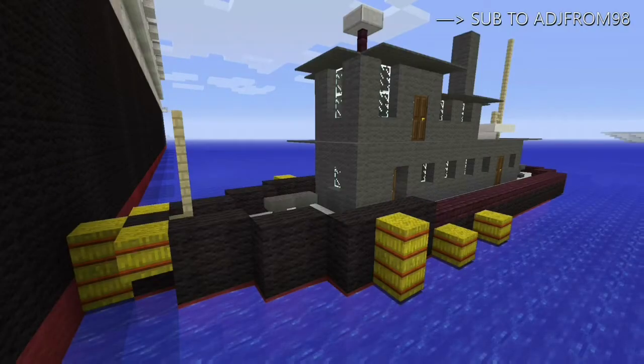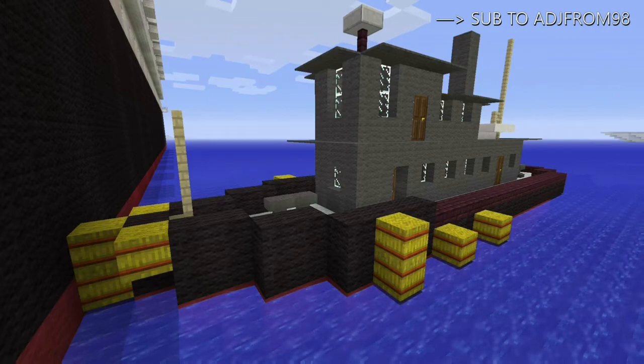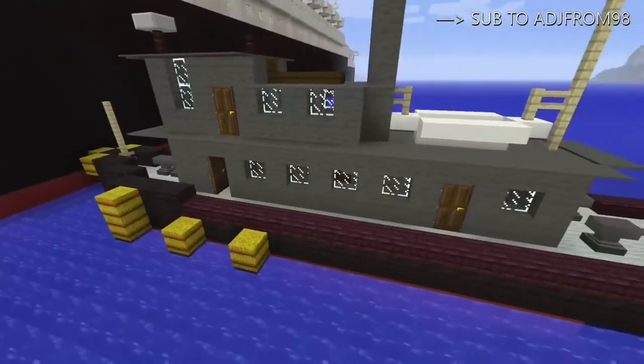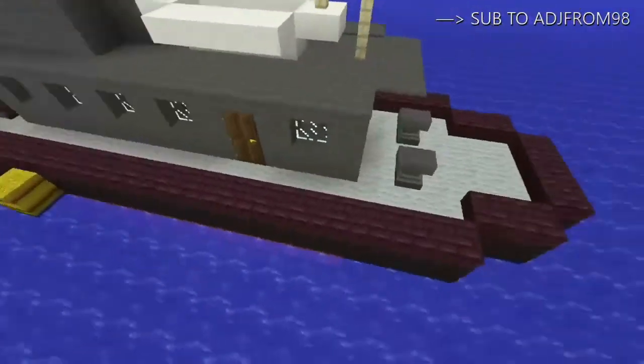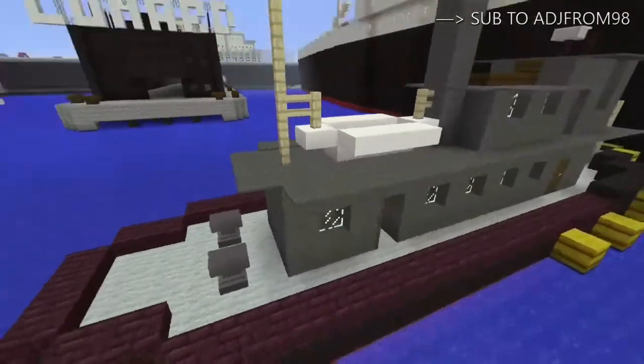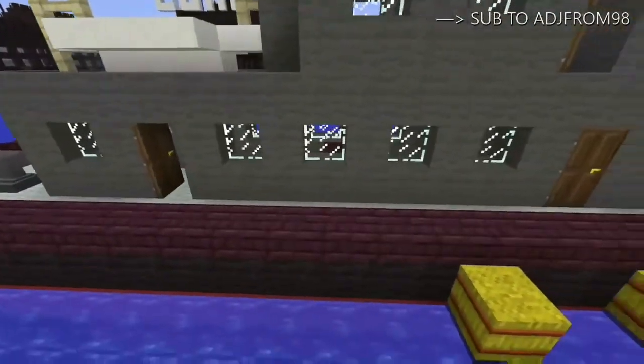This tugboat has a slightly different design on the same hull, so I'm just going to show you the outside on this one. As you can see, we have many of the same features as the other one, but with different fittings — so if you want to build a tugboat, this could give you some different ideas on what you could add to it.